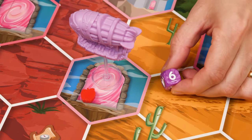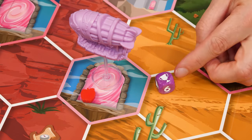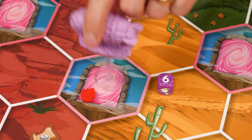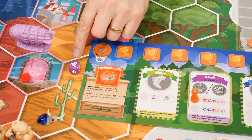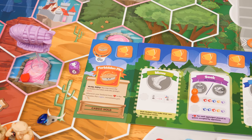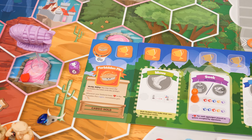The die has a six, known as a boost, on two of its sides, and a trophy on the other four. If you roll the six, you can move the airship up to six spaces. If you roll a trophy, you can move up to the number of remaining trophies on your playmat. So in this case, you could move five spaces, but if the playmat looked like this, you could only move three.